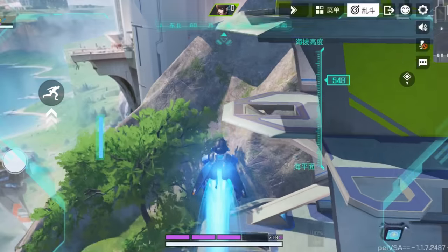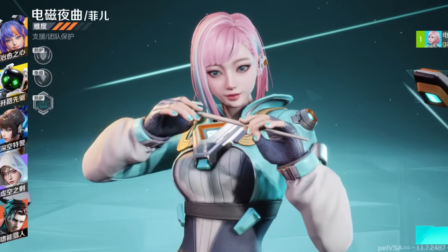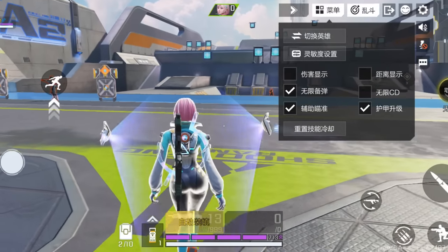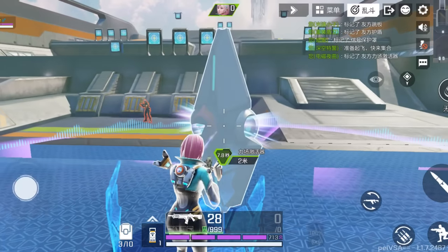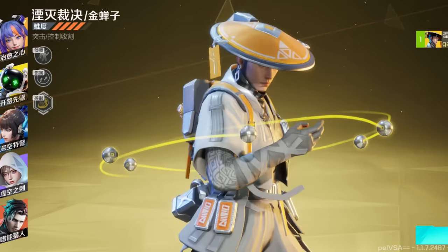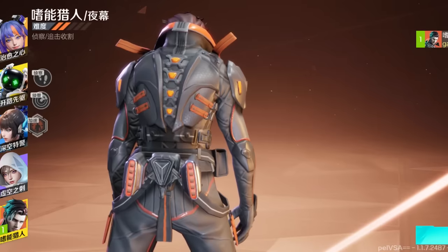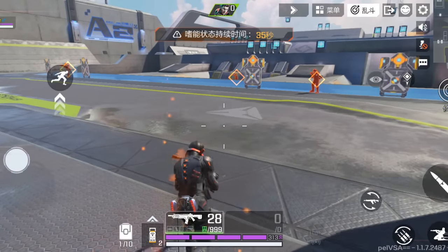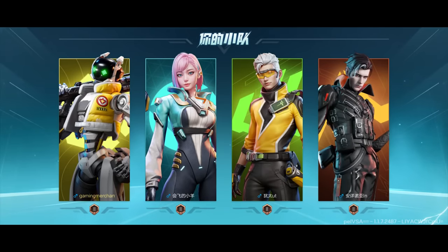Next we have this weird legend that isn't actually a part of Apex. These guys had all of the files — everything that was in development for Apex Mobile — so this could have been an upcoming legend. Basically she kind of goes invulnerable for a while with her tactical, and her ultimate seems to be like a massive healing radius. And then there's this weird sort of mixture of Fade and Revenant. And then we have Bloodhound — yeah, it doesn't look like Bloodhound but it's the same abilities in every single way.